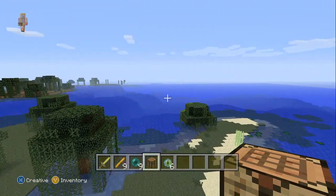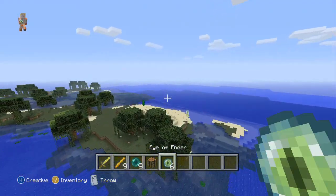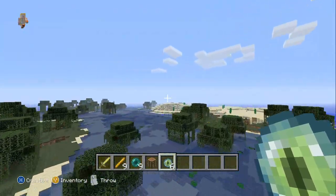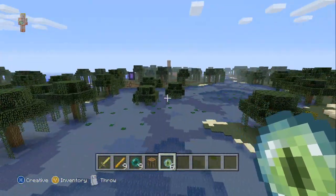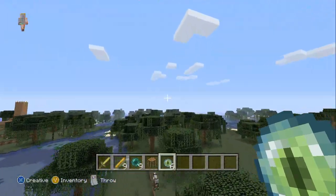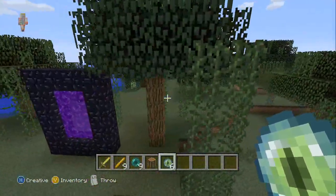Basically you've got the nether fortress and you've got the strongholds, but you can't actually make Eye of Ender because you can't get the ender blaze powder. So basically all you're going to do with the Eye of Ender is go into creative mode, find it there — you already know where the portal is because you could put it wherever you want, and it's probably by your base.